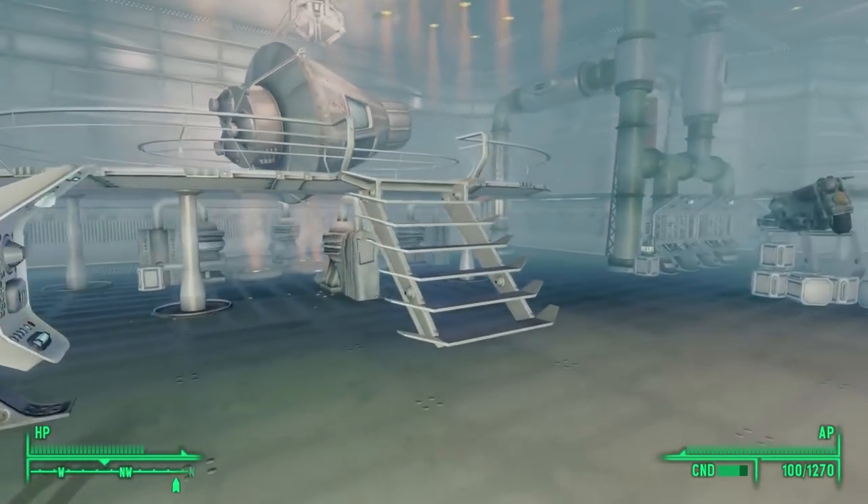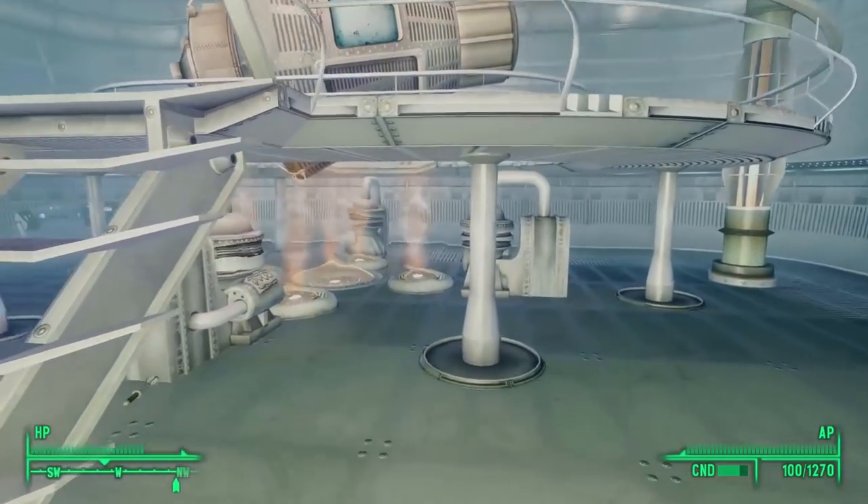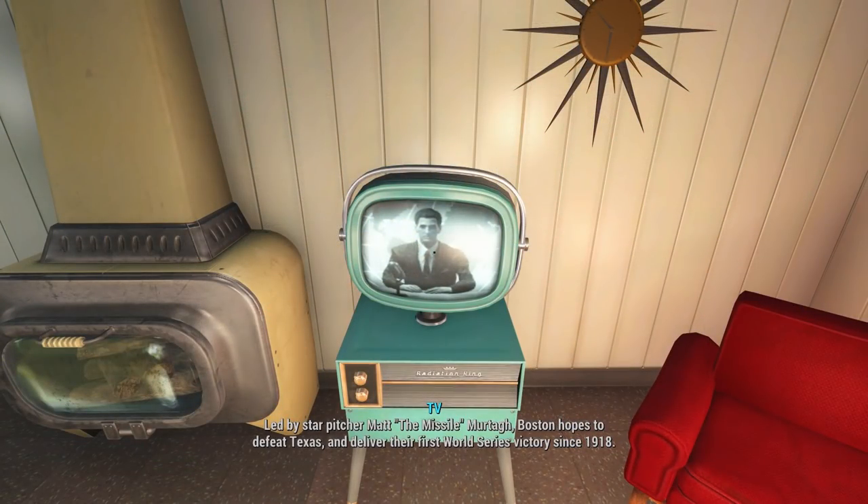The final reference we get to Vault 76 is in Fallout 4. At the very beginning of the game, while we're walking around our home getting to know Codsworth and talking to the Vault-Tec sales rep, the news anchor on the TV says this about Vault 76.